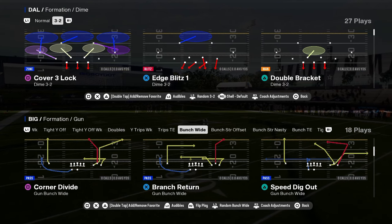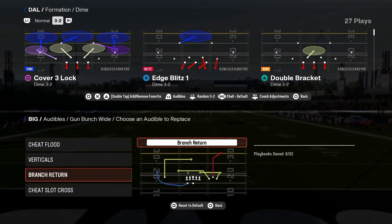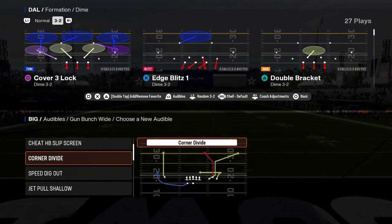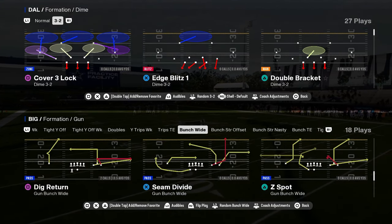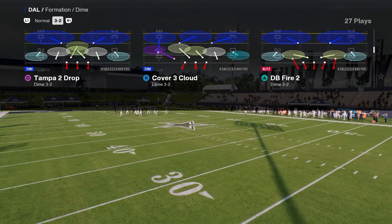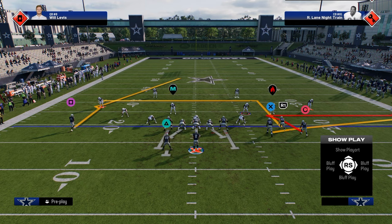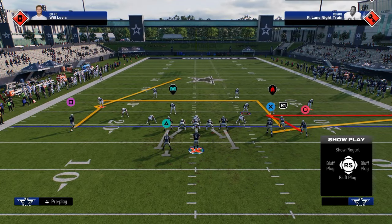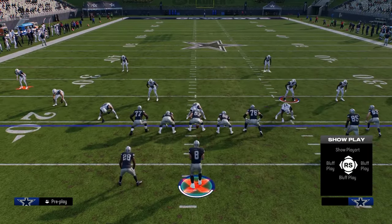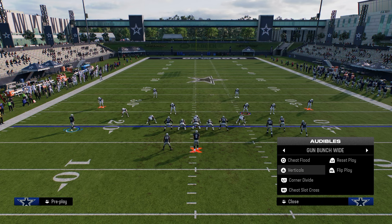This corner divide play is also super interesting. Corner divide is more versatile than branch return, though branch return is probably better for switch sticking on quick snaps. Z-spot and go is an underrated play, and seam divide is another underrated play this year. In this year's game, from a blitzing perspective, this formation has a lot of value because you can pick up most blitzes with a blocked running back. Blocking your tight end isn't really that good, especially for mid-blitz.